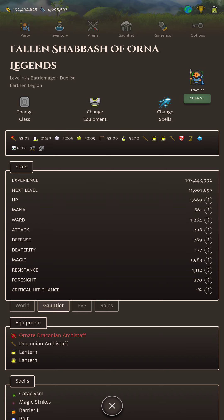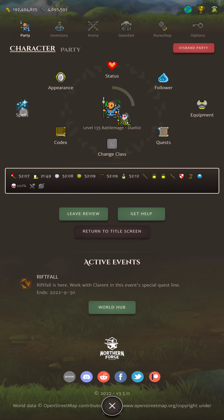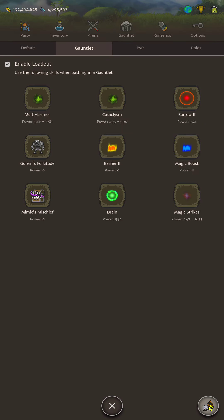Let me show my skills for the gauntlet. I'm Earthen Faction, so I've got Multi-Tremor there. I've also got Cataclysm as a nuking spell. Sorrow 2 — if you're playing regularly and keeping Sorrow charged, you definitely want to use that. Otherwise you can use Bolt 3 as an Elementalist. I've got Drain to heal HP, and Magic Strikes as a cheap physical elemental spell.